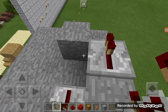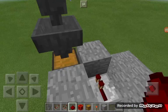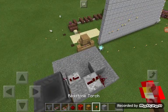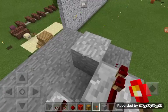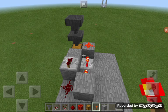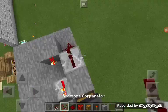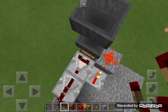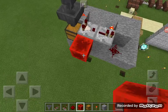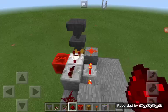Then you place two redstone dust where I placed them. And finally, put a redstone torch down right there. That is your system — oh wait, no it's not. I gotta add a redstone comparator here, and then a block here with redstone on top, and that is the redstone payment system.